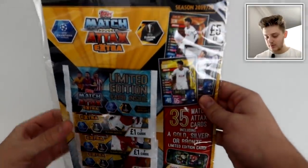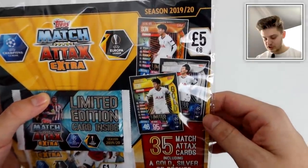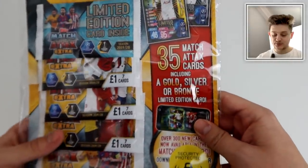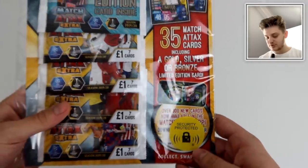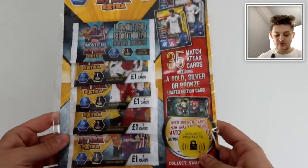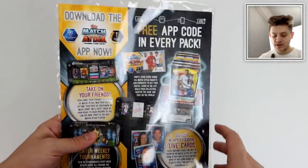Inside these five-pound multi-packs it's either a gold, silver, or bronze Haaland — Son's first ever limited edition in Match Attax, and it's fully deserved. There are 35 Match Attax cards including the gold, silver, and bronze card, and it's security protected. I really like the design of the multi-pack — they've done well with the design of this whole collection in general.